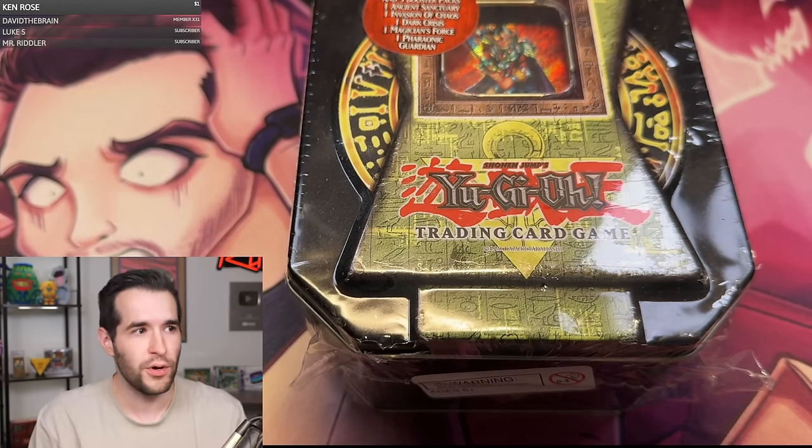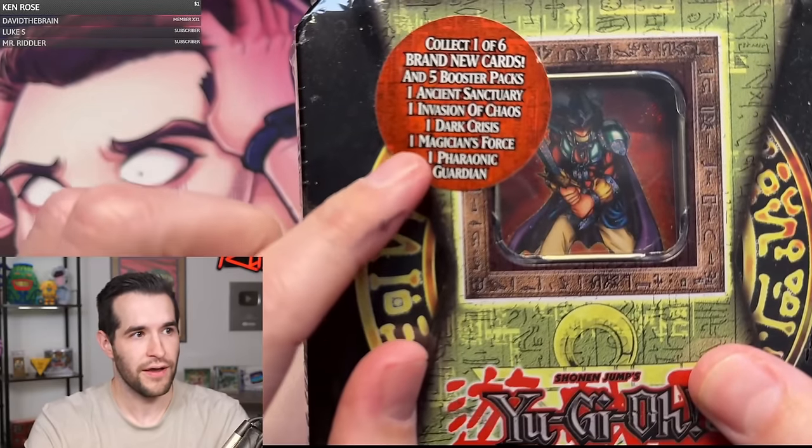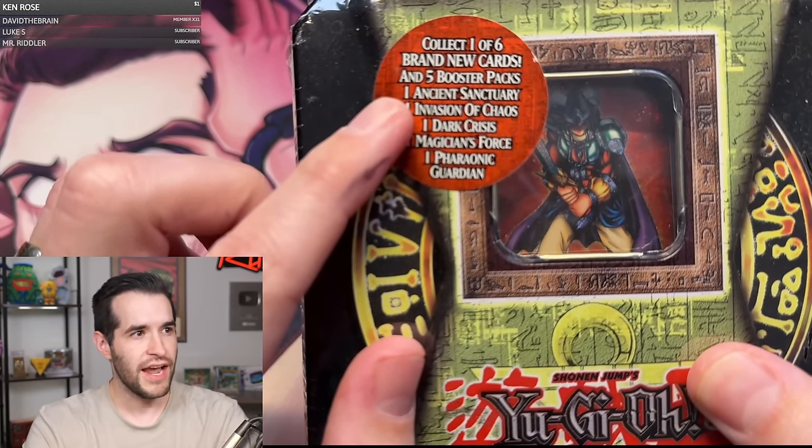We're probably going to put this on YouTube at some point, so if you're seeing it on YouTube, thanks to Magna, you get to see an extra video. So very cool. This does have a Magician's Force pack, by the way. Okay — MFC, IOC, Pharaonic Guardian, Ancient Sanctuary, and Dark Crisis. Pretty awesome.